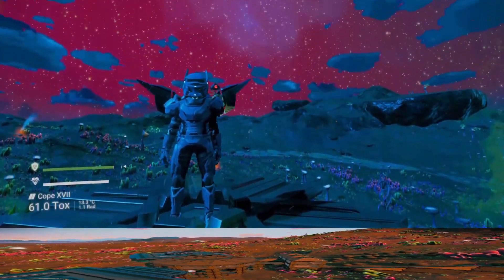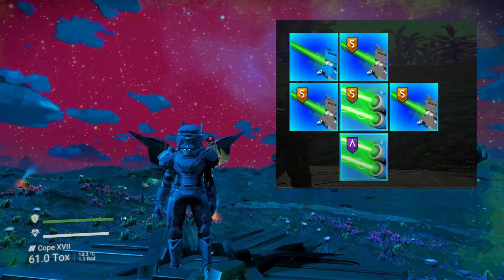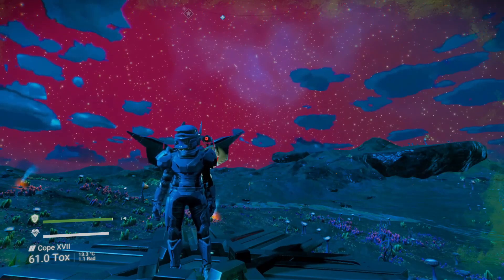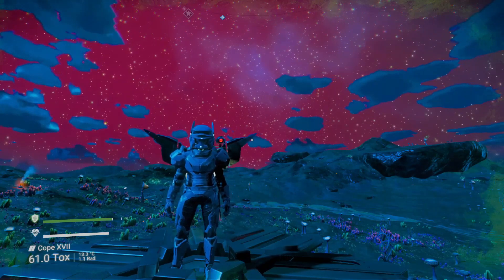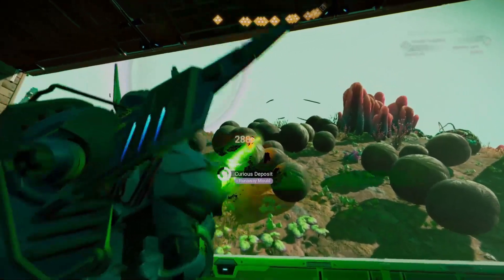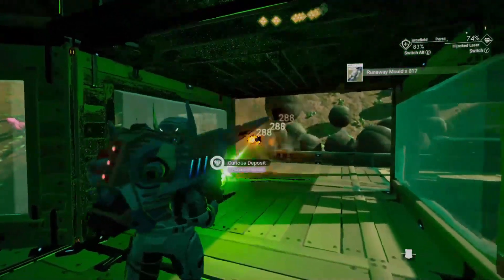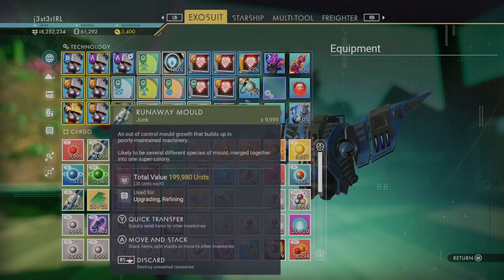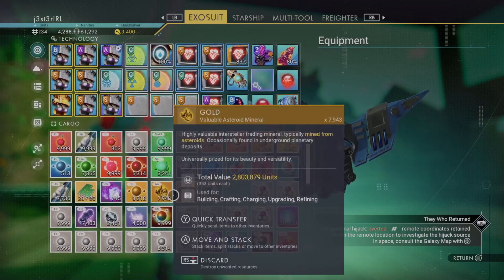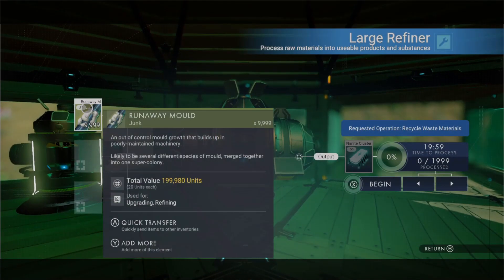With everything ready, I wanted to do something fairly scientific. I also figured that having all the upgrades for your multi-tool — including the optical drill and the advanced mining laser — was probably going to make a difference, so I made sure everything was set up properly. Then it was time to start testing to figure out exactly how much this would yield and how quickly. I started by shooting all 26 curious deposits, which also let me test my base design. I ended up with 17,736 runaway mold. I then needed to know exactly how long it would take to refine — as it turns out, a full stack of 9,999 takes 20 minutes.